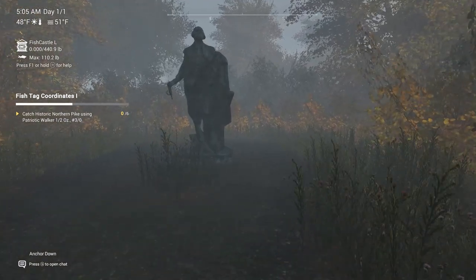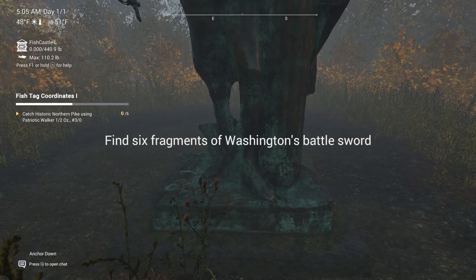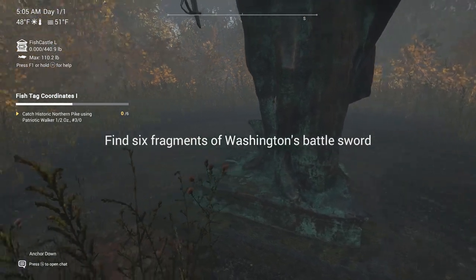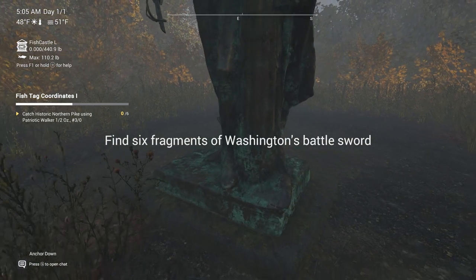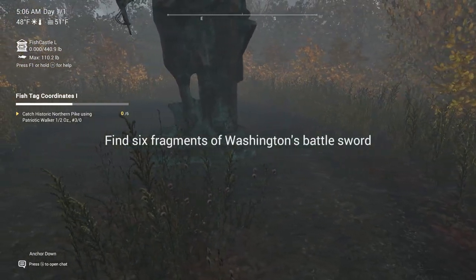The George Washington statue you'll activate by pressing E on your keyboard, Y on your Xbox controller, or X on your PlayStation. It will give you a cannonball and a list of missions.